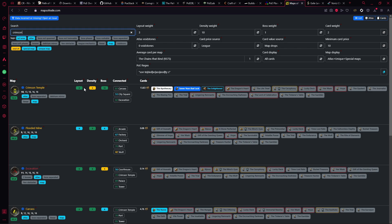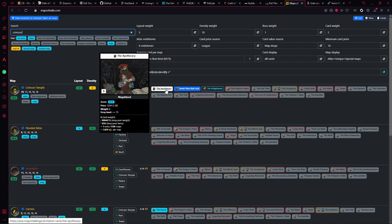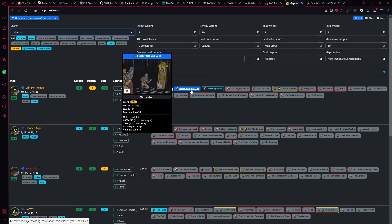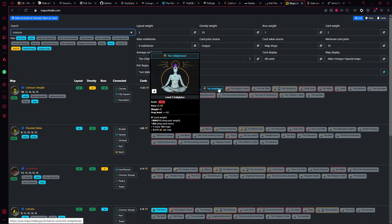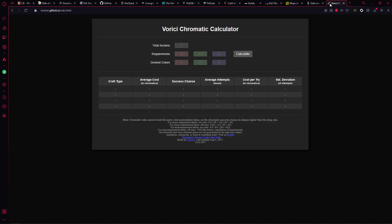For example, searching up Crimson Temple — it has a layout of 8 which means it's quite good, density of 4 because it has one of the biggest div card drops in the game, and boss is a 10 because you can literally one-shot and walk out. The Apothecary drops from there, Seven Years Bad Luck, Enlightened — and it lists what each card does. You can change the density weighting and other settings. I use it every league to see which maps are the best at that point.